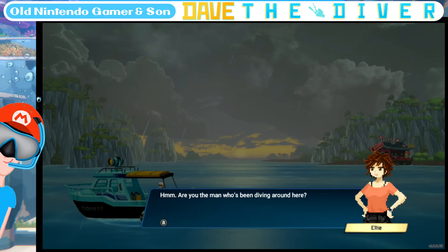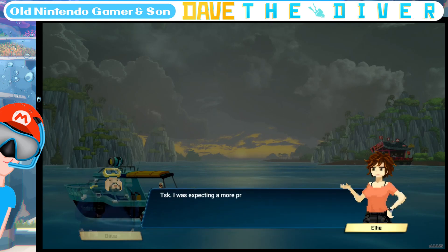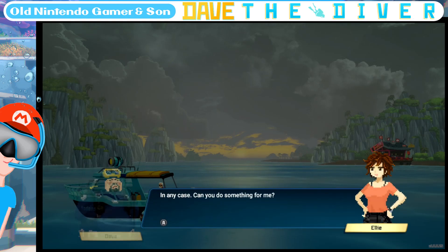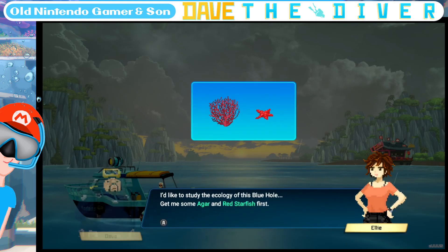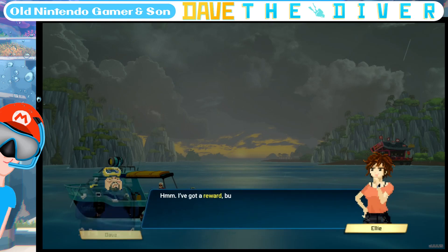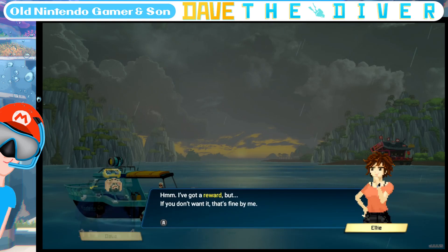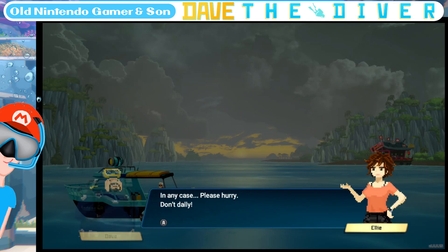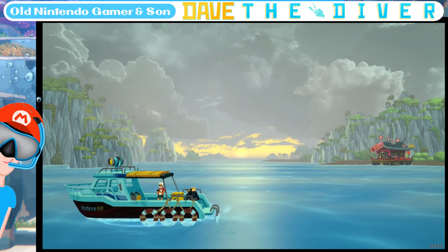Sunday the 2nd of October — Ellie's calling. Are you the man who's been diving around here? I think so. I was expecting a more professional looking guy. I can hear you, you know. I'm Ellie — I study biology at the local graduate school. I've come out to investigate reports of anomalies in the area. I'd like to study the ecology of the blue hole. Give me two agar and two red starfish. I've got a reward — I'll do it once and see what it is.